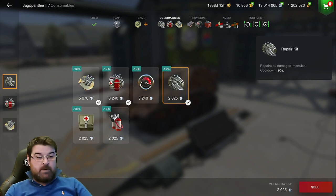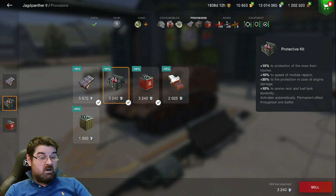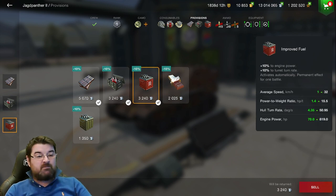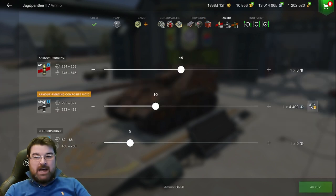For consumables I've got two repair kits because I don't need a speed boost, plus adrenaline. Provision-wise I've got chocolate to reduce view range, DPM, and reload time, plus the protective kit, and improved fuel for extra mobility - I don't want to drop my speed too much. For ammo I'm taking 15 AP, 10 APCR, and only 5 HE. That's my loadout - not perfect, but it works for me.